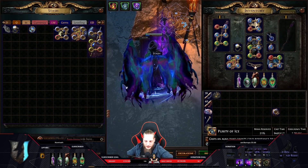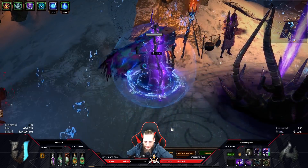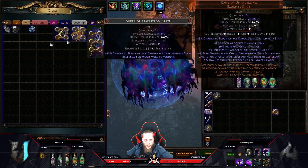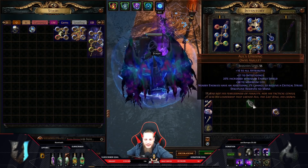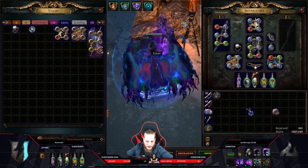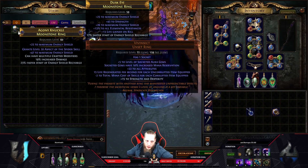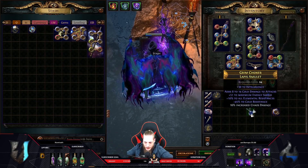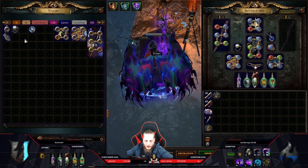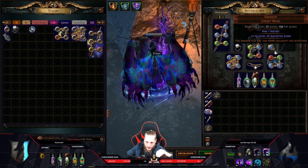The Viverins Insect gives 15% life regeneration and all attributes, which is important since I'm starved on strength and dexterity. If I use this ring with Discipline you can see we have basically no mana left to cast. The counter to the mana problem is Atziri's Foible in the more expensive version - with the discipline aura reserving no mana you have enough mana to reserve more, like Aspect of the Spider planned for later stages.